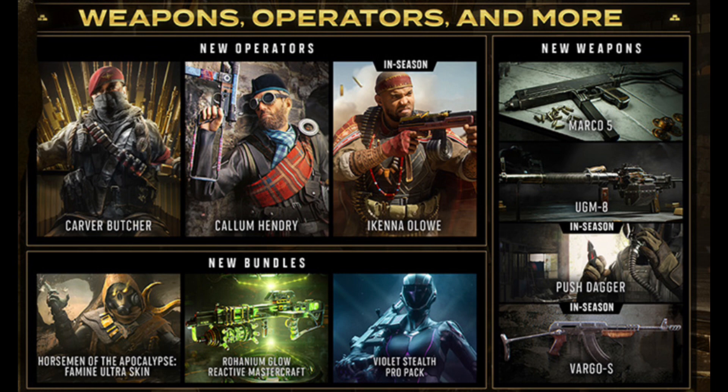Moving on to the new weapons coming to Vanguard and Warzone: the first is the Marco 5, which is an SMG I'll be giving a shot; next is the UGM-8, a high-powered LMG — both unlockable through the battle pass. There's also the Persia Dagger, a very cool-looking weapon, and the Vargo S, which is an assault rifle.